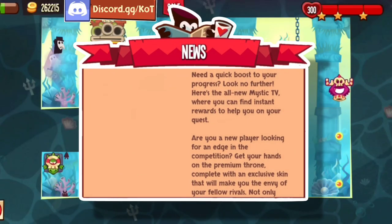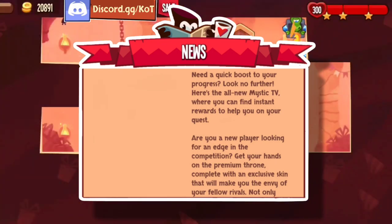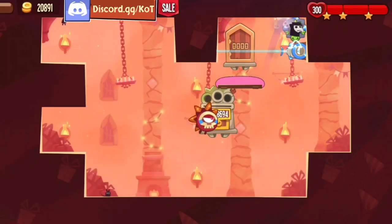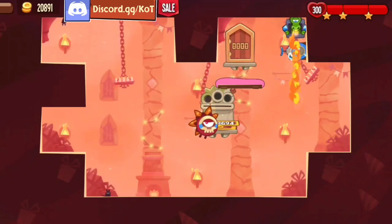Need a quick boost to your progress? Look no further. It's the all-new Mystic TV, where you can find instant rewards to help you on your quest. Looks like something else useful is out — or maybe not useful. We'll check that.